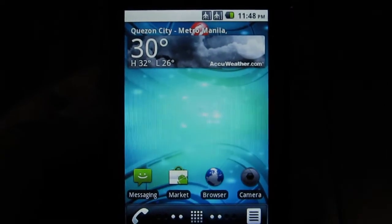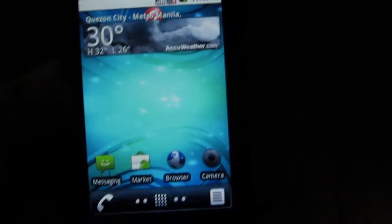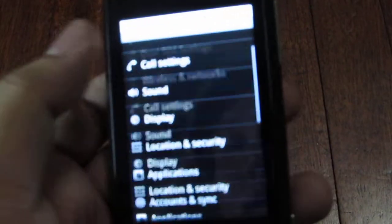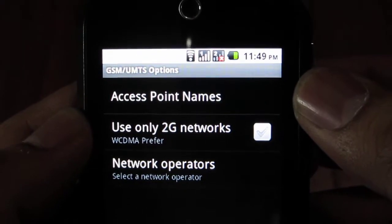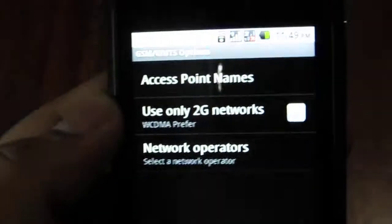Trick number 2: how to force 3G on your SIM number 1. Let me turn off airplane mode so we can get this going. By default, if you go to Settings, Wireless Networks, Mobile Networks, GSM and UMTS options, you can see there's only an option for 'Use only 2G networks' or 'WCDMA preferred.' The problem is sometimes WCDMA preferred does not actually prefer WCDMA — it picks 2G over 3G, and that's not ideal.